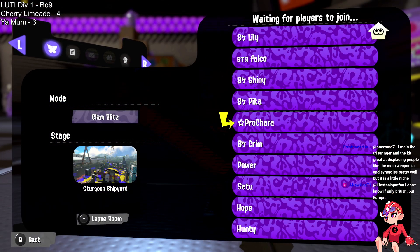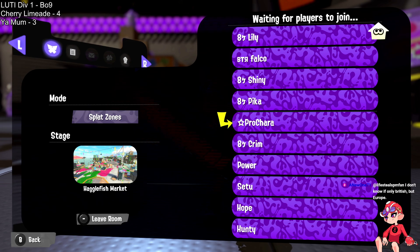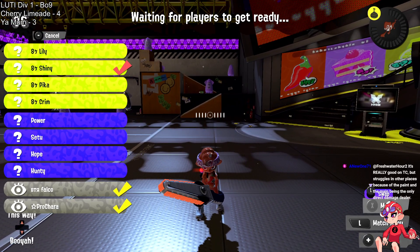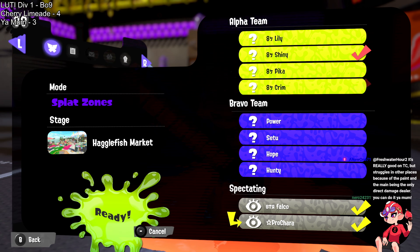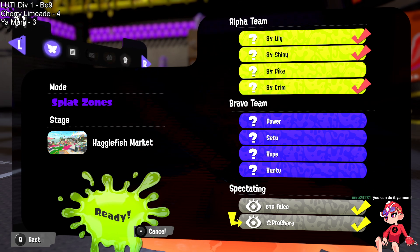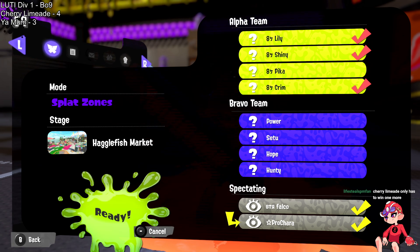All the chaos that Limeade infused into this game — they also did a solid job of holding their position and sustaining pushes. We saw it on Clam Blitz where they had enough presence to come back with clams — sometimes because of the big bubbler or similar. In Rainmaker here, enough players playing on an individual basis, and they did it so well. Well done. Now we're back to Splat Zones on Hagglefish Market — this one's likely going to favor Your Mom. Power going back to the e-liter, the double Splash whether T-Tech or normal — this is where Your Mom really thrives.